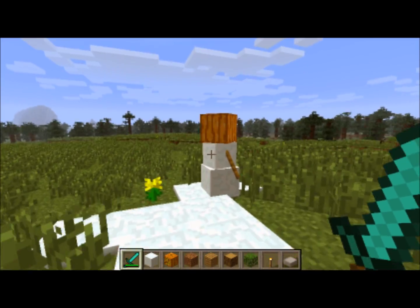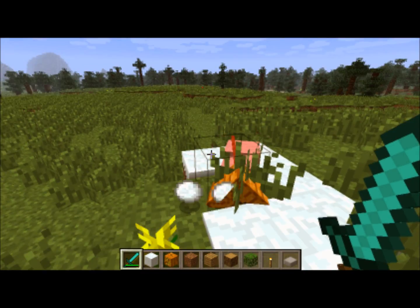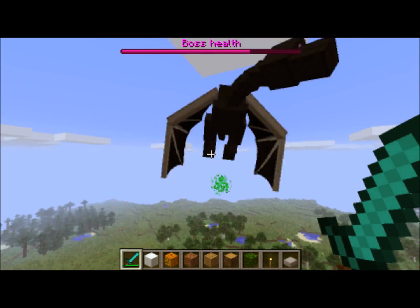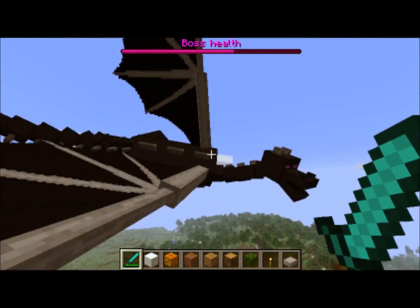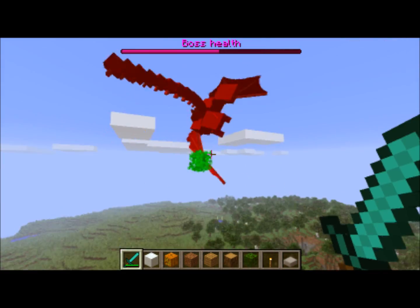The other mob that doesn't give off blood right now is the snow golem, probably because snowmen don't have blood. The other thing I want to show you is the ender dragon blood. It gives off green blood that sort of flutters down to earth and disappears. It's really cool, and it'll add a lot to your boss fight if you go and fight him.